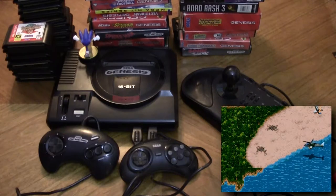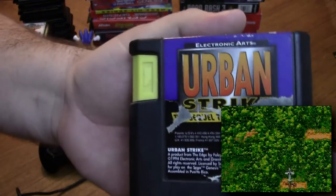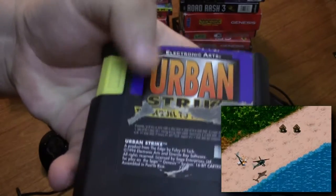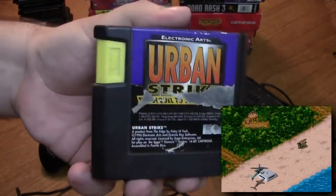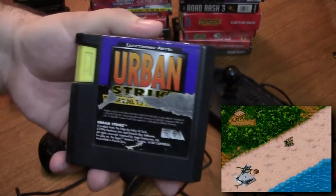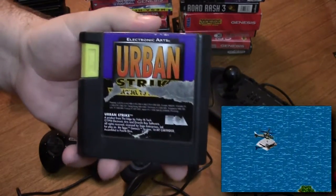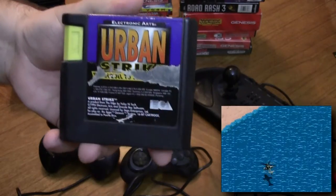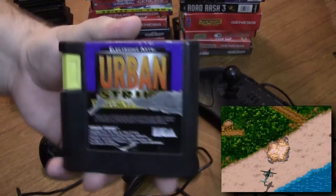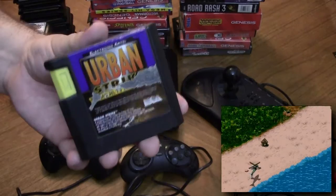Up next we have the oddly shaped cartridge series, starting with Urban Strike — part of the EA Strike series, which includes Urban Strike, Desert Strike, and Jungle Strike. I haven't played the other ones. This one's really hard — I've never passed the second level because you have to manage your fuel levels for your helicopter. The second level is just a bunch of ocean oil driller rigs and you have to fly in between them. I usually run out of fuel before I can get anywhere, but I may play this on the channel just to show off how hard it is.